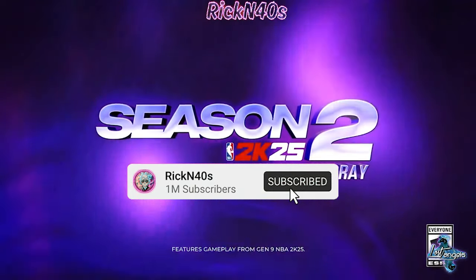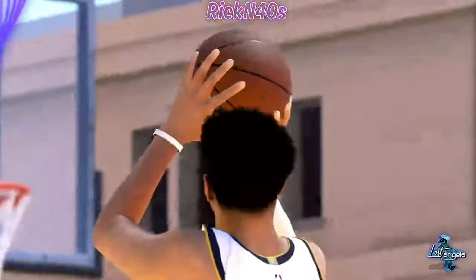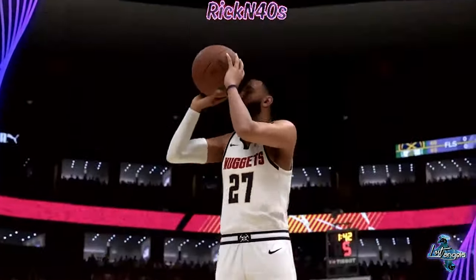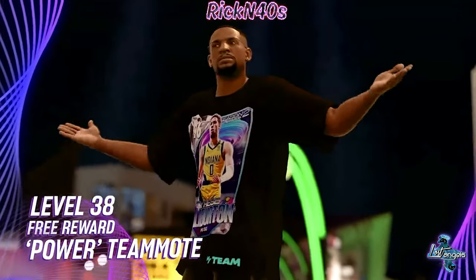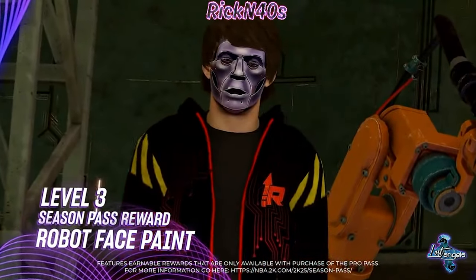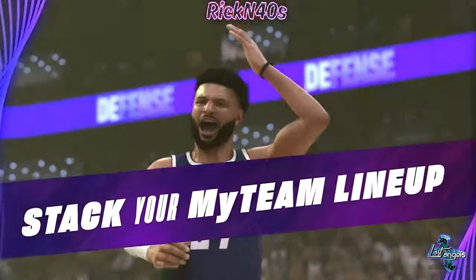We got a whole lot to unpack and not a whole lot of time. Season two is here — Jamal Murray is the cover athlete, so we're getting a Jamal Murray card first and foremost. I would have rather had Brunson. I think we get a cap breaker — level 40 is a cap breaker. They got the Jimmy Butler hairstyle for media day, some face paint, some pink diamonds — a lot going on. We're going through the Courtside Report.